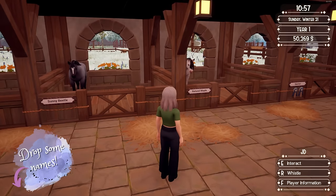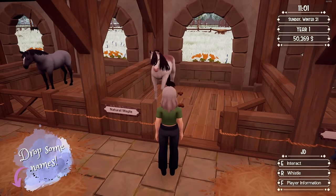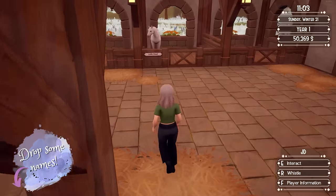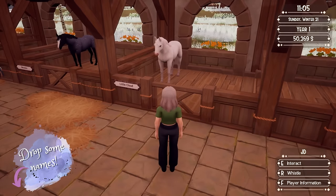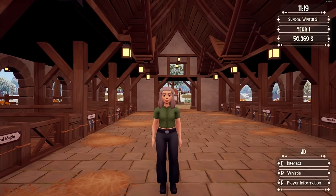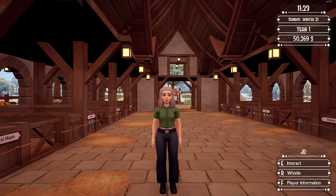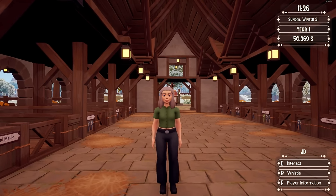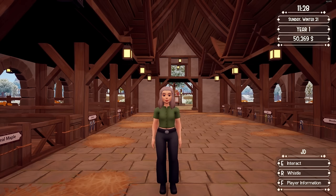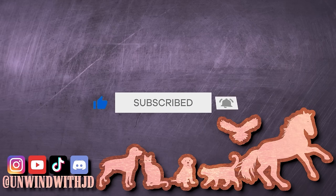If you guys want to, you can drop some more name suggestions for these horses — Sunny Beetle is not the best name, and Natural Maple needs a name too. Honestly, Little Cloud I will not be keeping. Look forward to next time when I decide to breed those two horses and see what coat colors we can get. I'd also like to go see more of the wild herd and see what other variations of Appaloosa there are. Thank you guys so much for being here. I'm sorry for my voice being all messed up — hopefully I'll be better by next week. I appreciate each and every one of you, and until next time, bye guys!